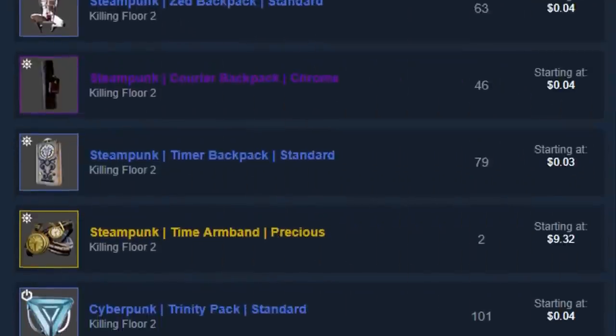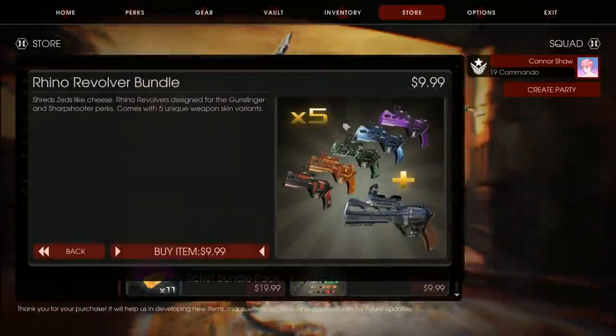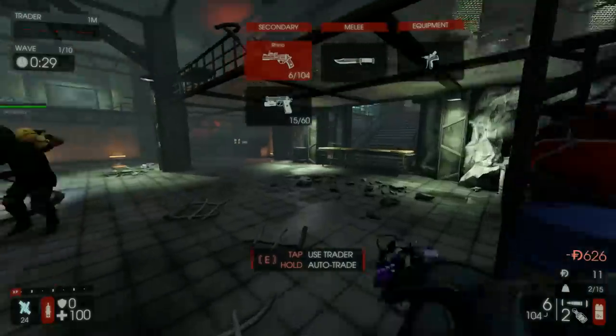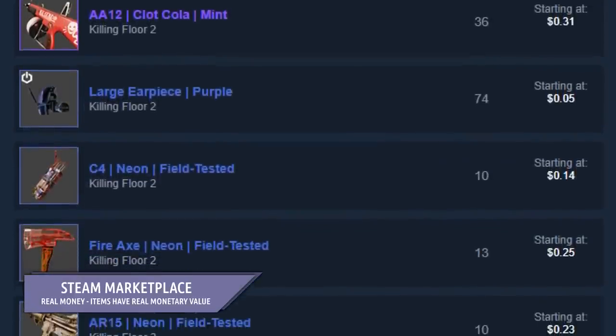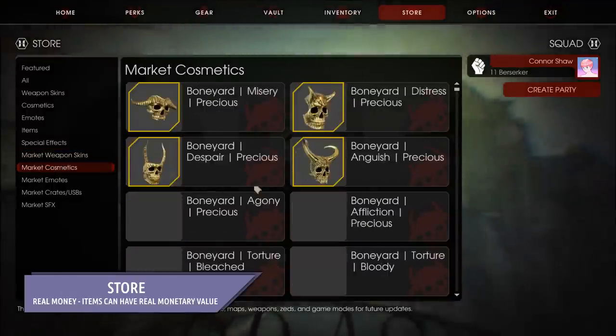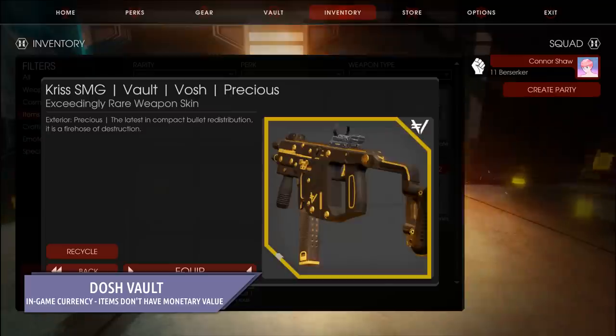— not the out-of-game store, or the in-game in-game store, or the in-game vault, you can now purchase weapons for real-world money, which allows you to purchase weapons with in-game money. To recap: the vault builds up vosh — not dosh, vosh —